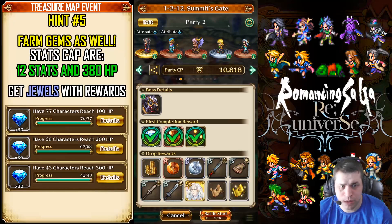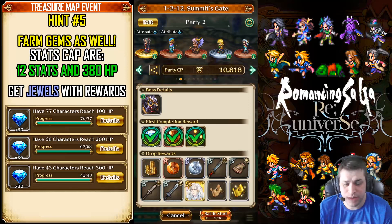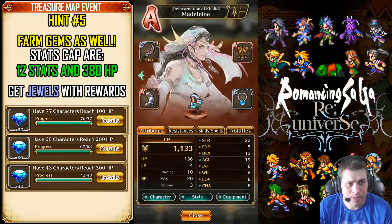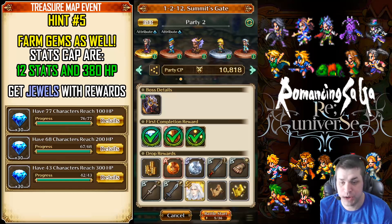Still talking about efficiency, we can do some other things while farming here. This stage, Summit's Gate on normal, has a status cap of 12 and 380 HP. This is why I'm bringing these characters alongside Grey. Grey doesn't have any sparks because he's already over the limit, and we have 4 characters still not on the limit, but they are probably just getting HP. Jameel is still on 260 HP, he still has some HP to learn — same for Azura, Aini, and Madeline. So you can also take this moment to farm some duels. On the left side of the image, you get some duels by reaching 100 HP, 200 HP, and 300 HP. Just cycle between the characters if you are farming this for too long and it will make it even easier.